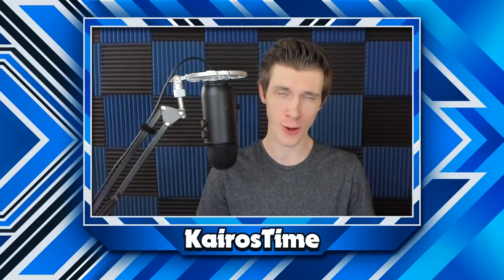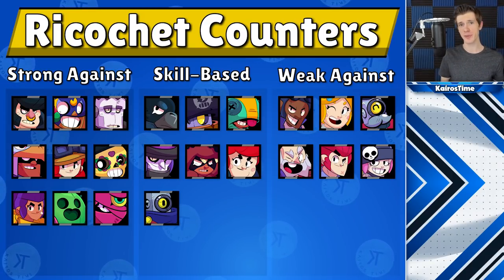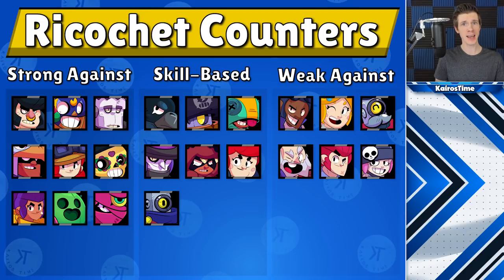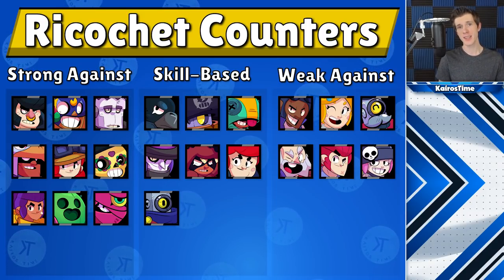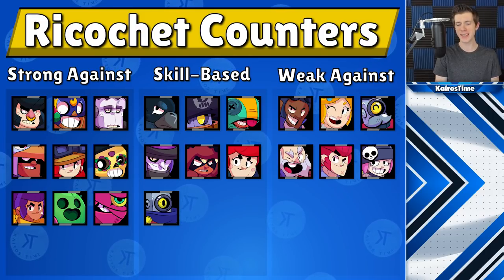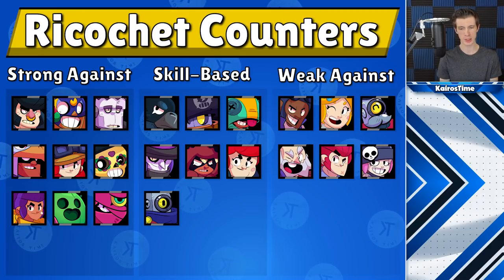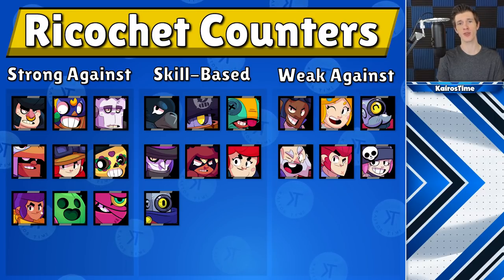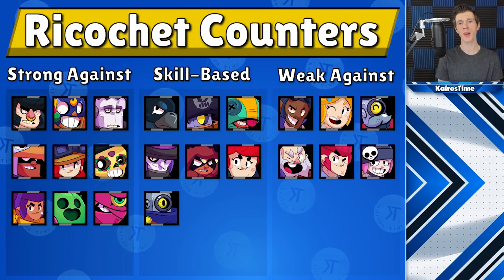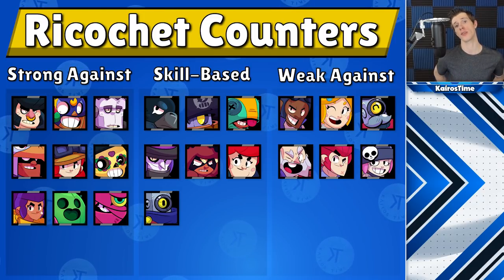Now for matchups. You can always outskill any opponent if you have more skill. Ricochet is a good counter against Bull, El Primo, Frank, Bo, Jesse, Poco, Spike, Shelly, and Tera. He's poor against Brock, Piper, Barley, Dynamike, Colt, and Penny. Skill-based matchups that come down to player skill include Crow, Daryl, Leon, Mortis, Nita, Pam, and Rico himself.